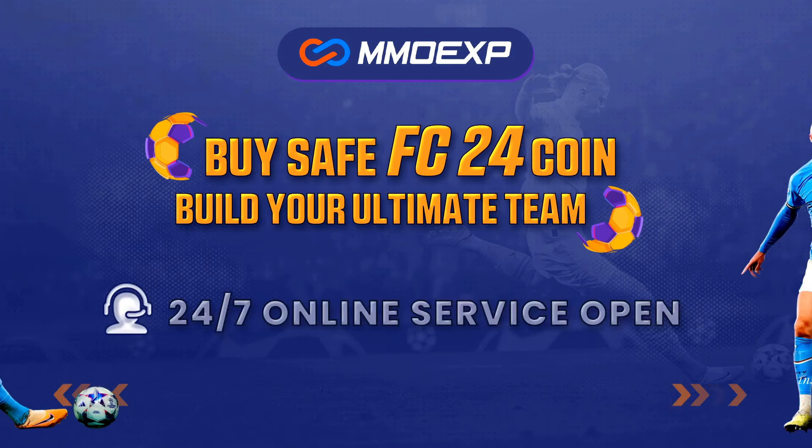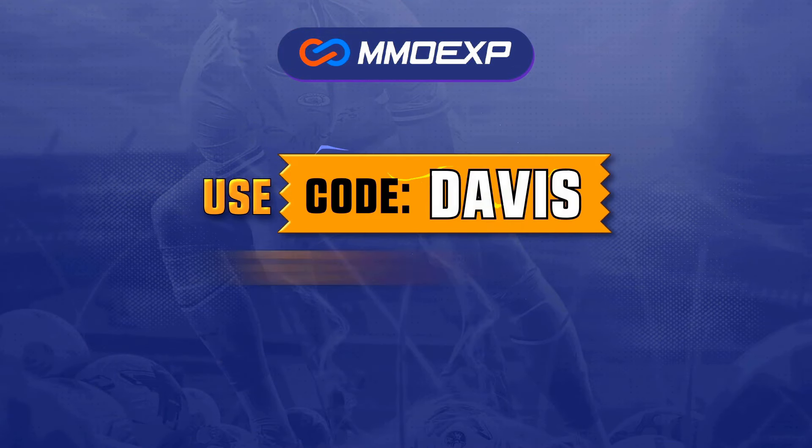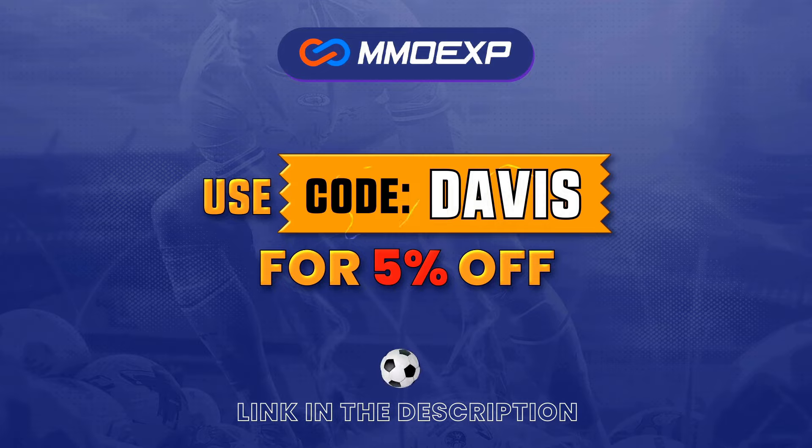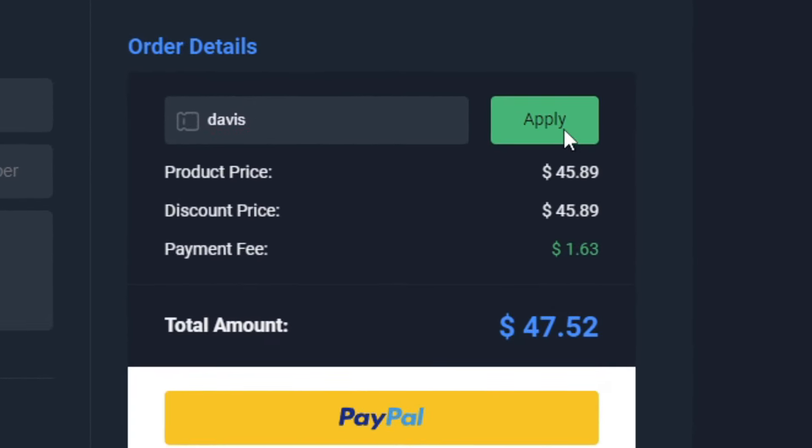If you guys want cheap, fast, and reliable coins, make sure to head on over to mmoexp.com and use my code 'Davis' at checkout for five percent off your order. Coins are incredibly cheap, and with Team of the Season here there's no better time to pick some up. The links are in the description.